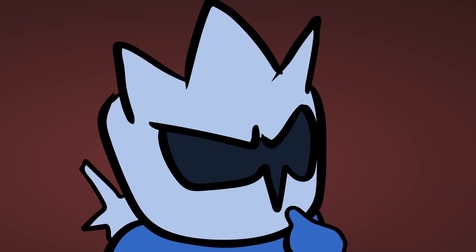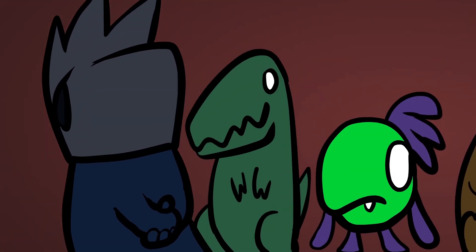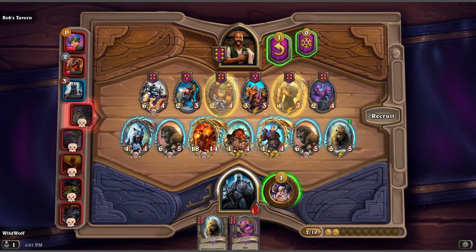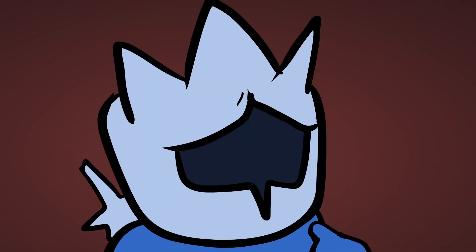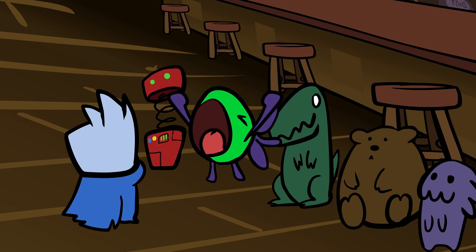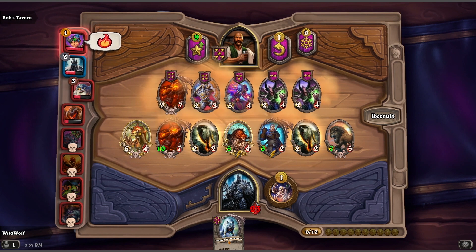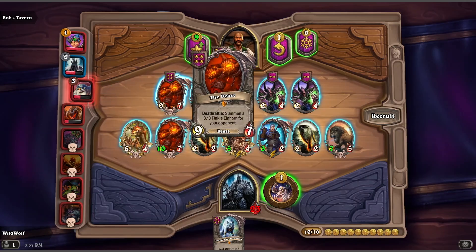One of the most important things about Hearthstone Battleground is how you arrange your army. During the recruit phase, you can place minions on the board or rearrange them how you like. Once the attacks start, you can't stop it. The minions on the left will always attack first, and they're going to attack a random guy — unless there's a minion with taunt; they will always be targeted first. How you arrange your minions is very important. Maybe you want a deathrattle to trigger early, or maybe you want someone with divine shield to attack first so they can stay alive longer.